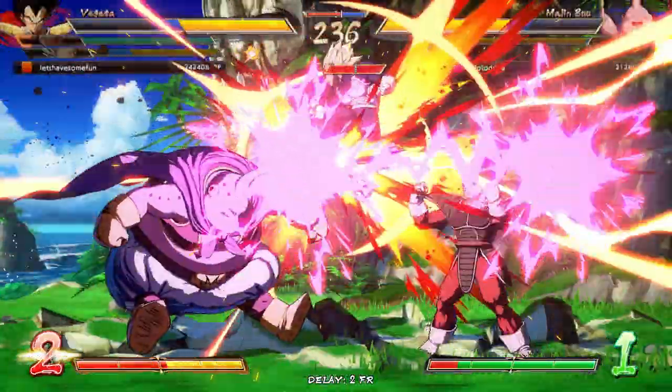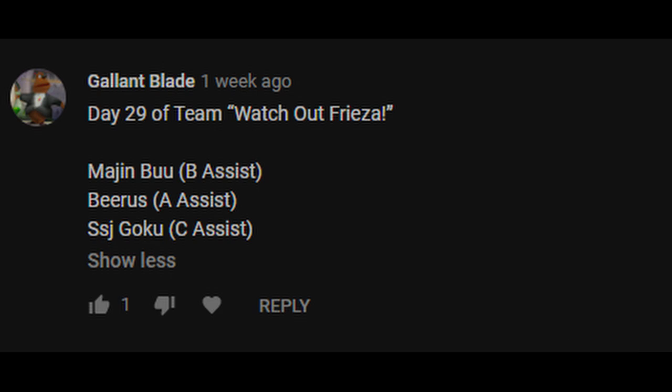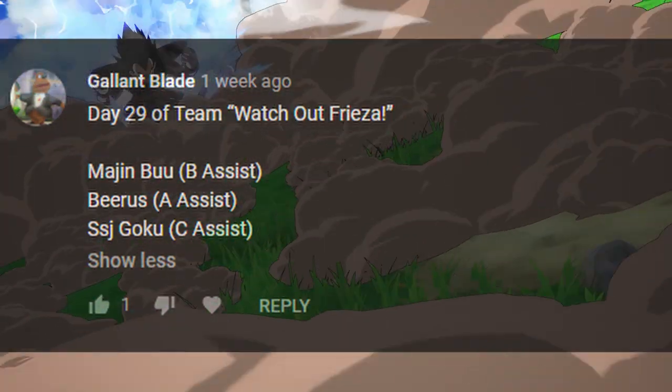He didn't hit a button — he did hit a button, he hit his level three. How's it going everybody, Datoidoy here back with some more Dragon Ball FighterZ ranked matches, this time with the suggested team of Majin Buu B Assist, Beerus A Assist, and Super Saiyan Goku C Assist.